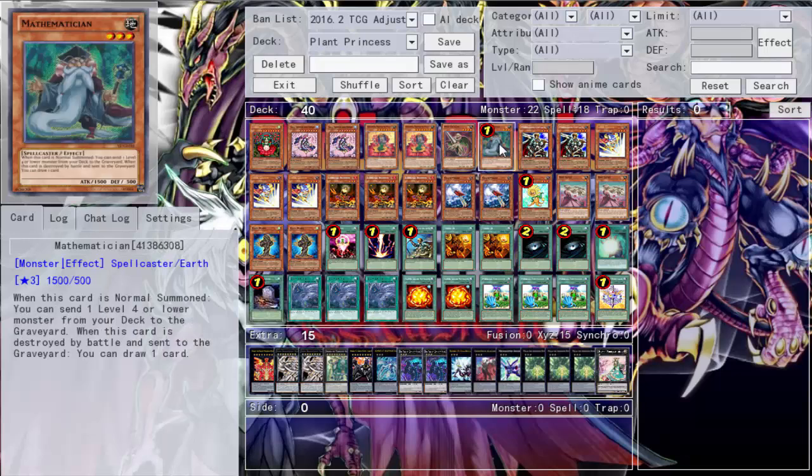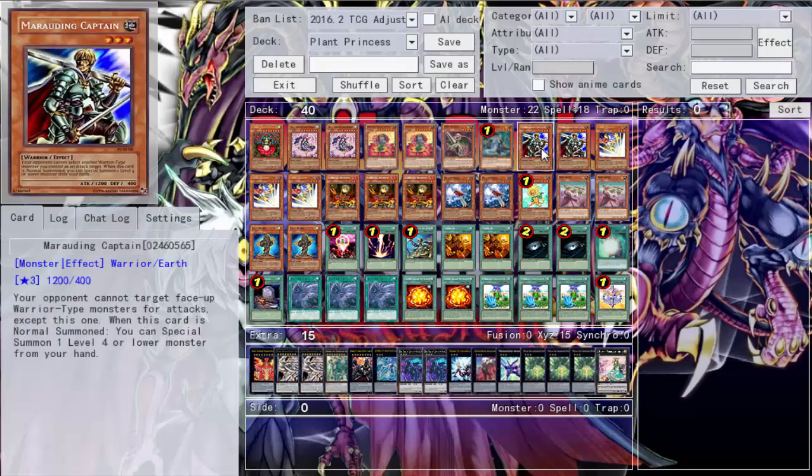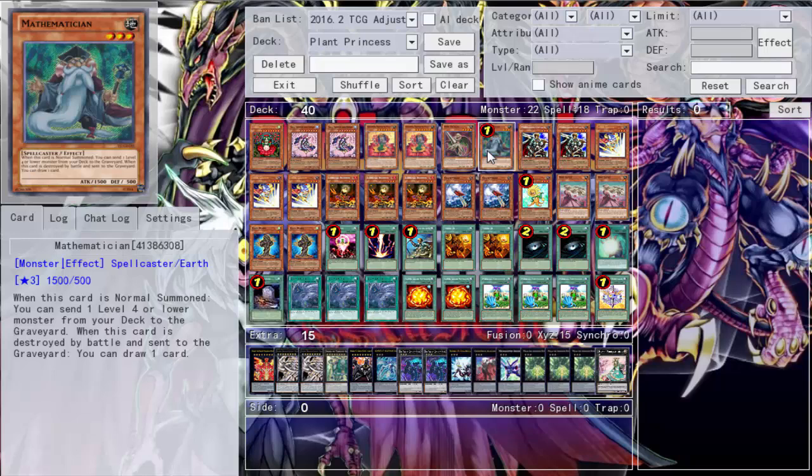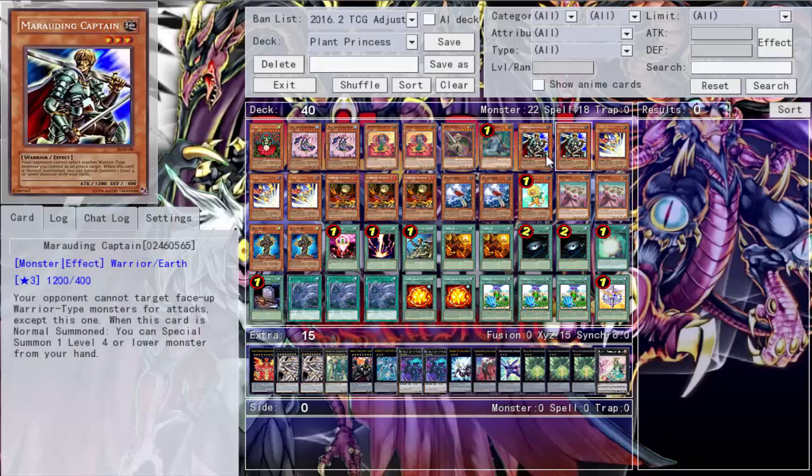Mathematician is here because there are things you want to send to the graveyard like Dandy, Rose Over, and stuff like that. Also at Level 3 you'll see a lot of Rank 3 shenanigans. Spell Striker - you pitch a spell, remove it to special summon him, which is really great, definitely a Rank 3 enabler if you're running enough spells. He's still good when you got the spell for him, and he's a Warrior searchable through ROTA, and then you can banish that spell to special summon him.